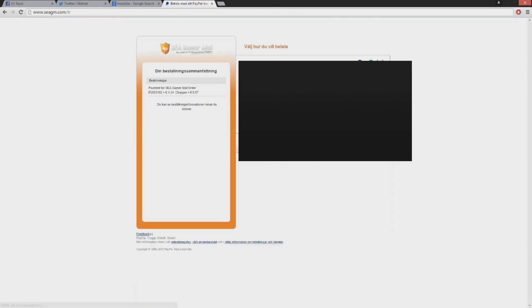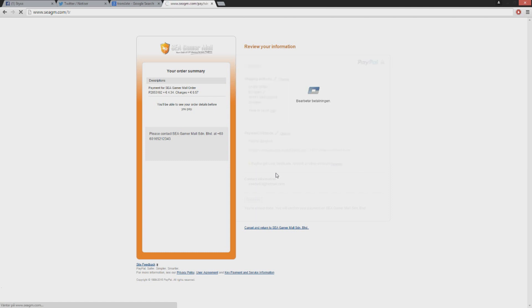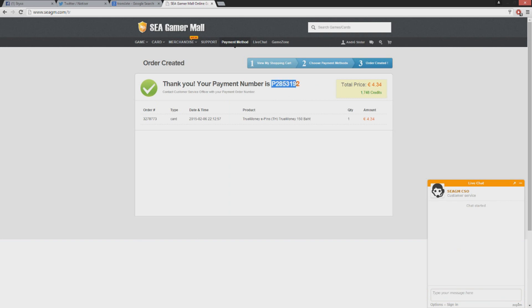I'm going to pay with my own account, transferring to PayPal. Okay, we're paying. So we have bought our order now.